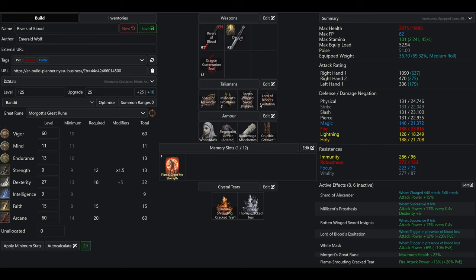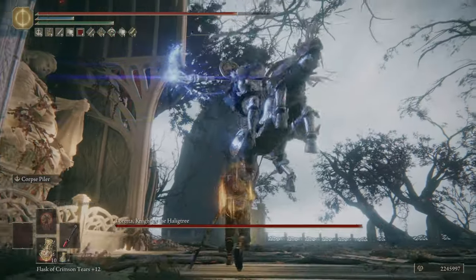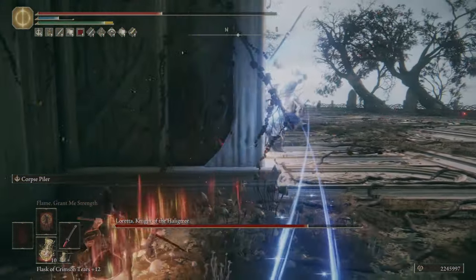For the talismans, we have Shard of Alexander, Millicent's Prosthesis, Rotten Winged Sword Insignia, and Lord of Blood's Exaltation. If you are on new game and don't have Rotten Winged Sword Insignia, you can get the Winged Sword Insignia instead. It provides the same effect, however it's slightly worse.